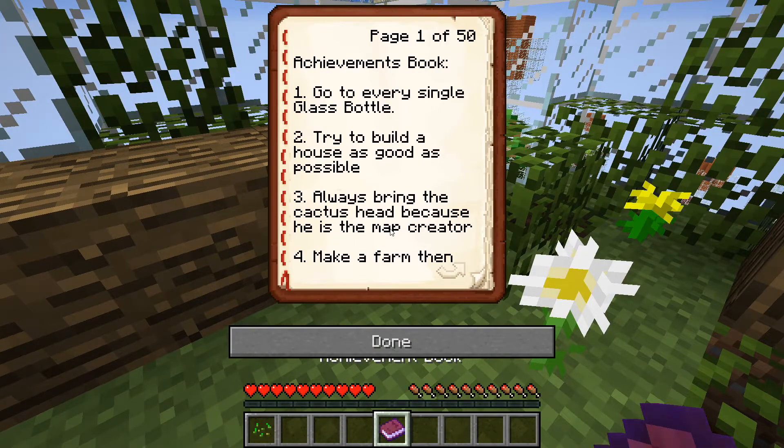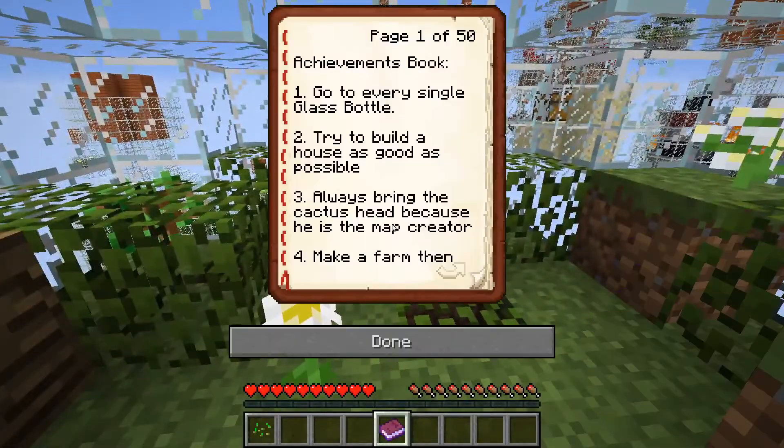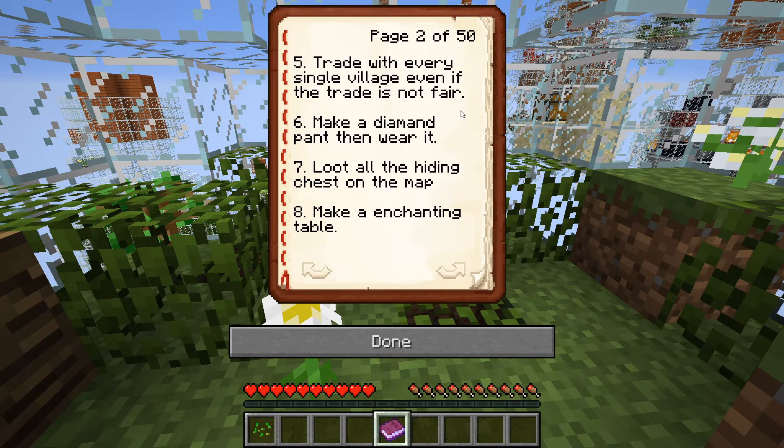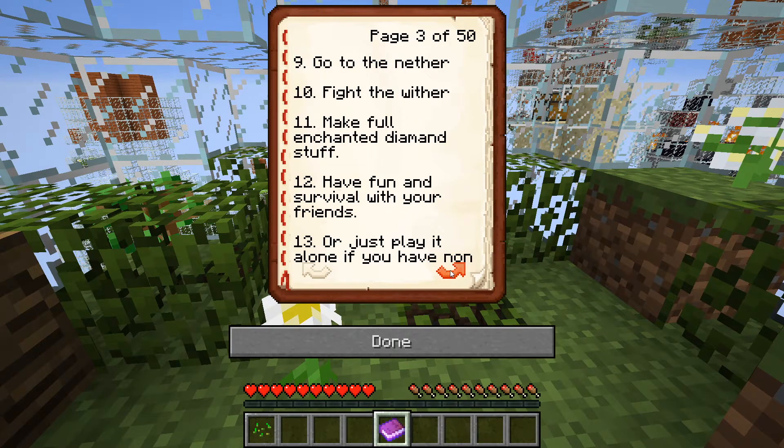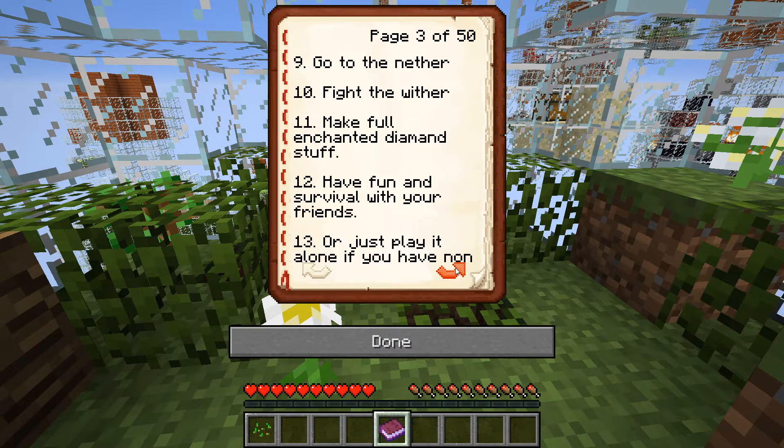Okay, so the objectives: go to every single glass bottle, try to build a house as good as possible, always bring the cactus head because he is the map creator. Make a farm. Trade with every single villager, even if the trade is not fair. Make diamond pants and wear them. Look at all the hidden chests on the map. Make an enchanting table, go to the Nether, fight the Wither, make full enchanted diamond stuff. Have fun and survive with your friends — or just play it alone if you have none.